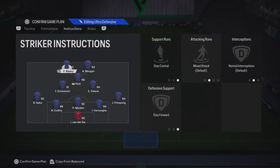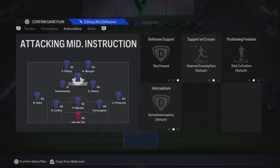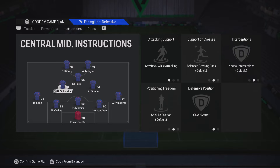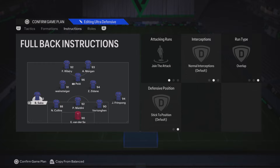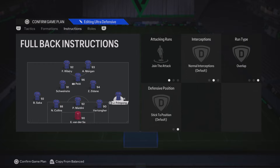Into the player instructions: you want both strikers to stay central and stay forward. Your CAM to just stay forward. Both of your center mids to stay back while attacking and cover center. And your left wing back and right wing back to join attack and overlap. That's all for the 5212.